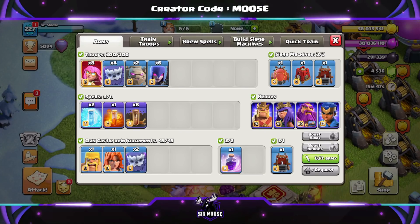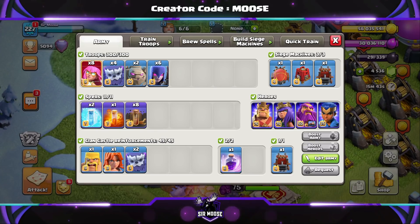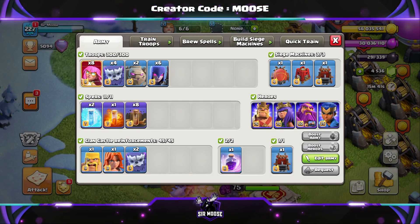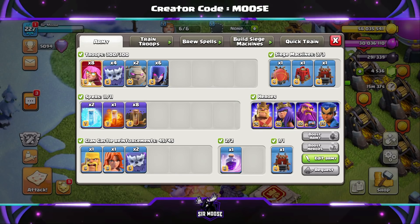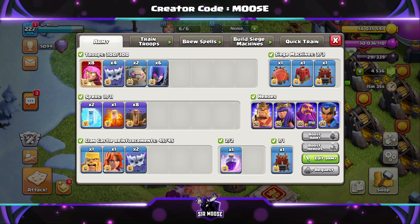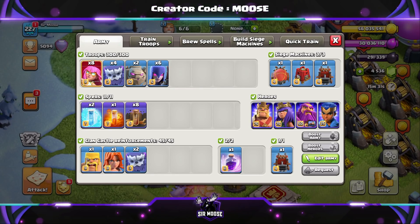So we're going to watch a couple of amazing replays in just a moment, but first let's meet the troops! Your army is going to consist of 8 Superarchers, 4 Yetis, 2 Golems and 6 Witches. Your spells: 8 Earthquake, 2 Freeze and 1 Poison. Clan Castle Troops: 2 Yetis, a Valk and a Barbarian by the name of Bob. And your Donated Spell will be a Rage Spell to sprinkle on top. We're going to be using the Log Launcher.